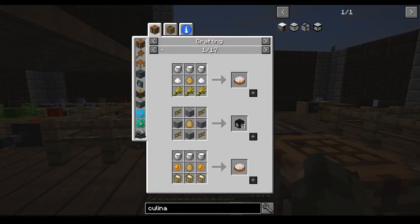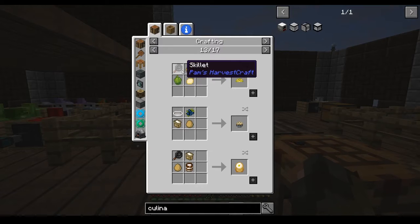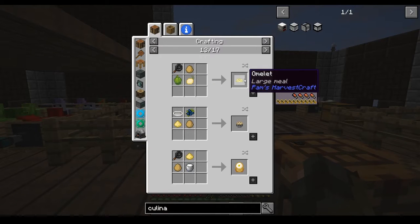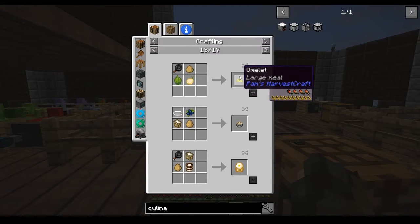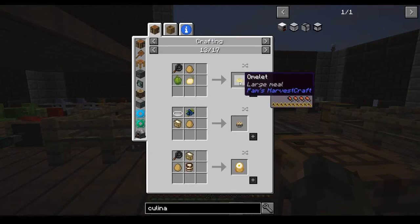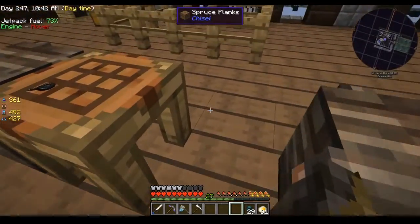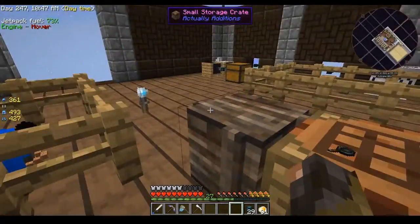We just stick those in an automatic crafter with the skillet and we have infinite omelets. I know there are foods with more saturation and food value that we could make, but they all require more processing. This is a very simple, primarily chicken-fueled way to generate power. This is an ambition of mine — to use this to power my base. We've got the lava power right now, which is working great and is indirectly powered by chickens because I'm slowly converting that all to uranium.